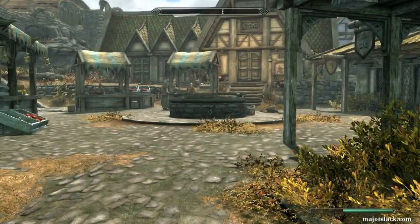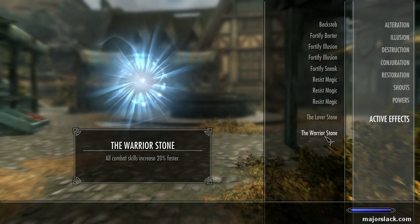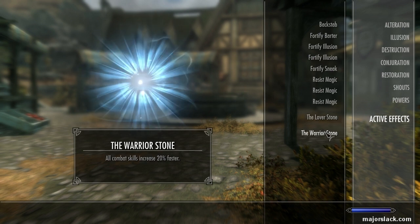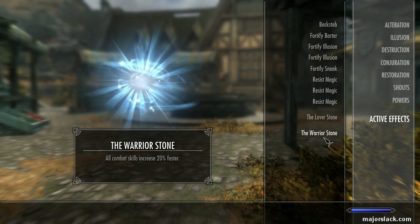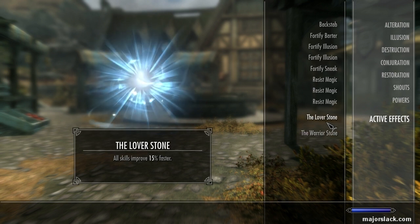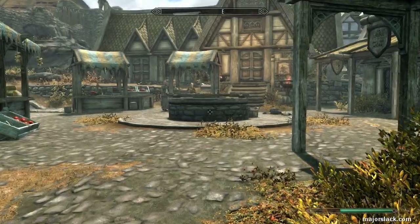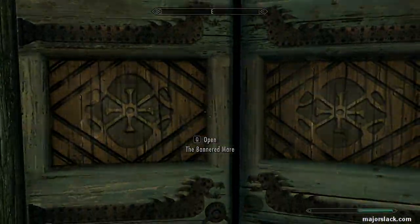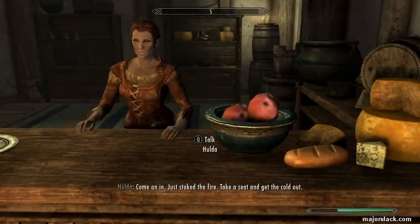OK, so I'm going to be power leveling some smithing here. We have all skills improve 15% faster, and all combat skills such as smithing improve 20% faster, so that's a total of 35% faster smithing leveling. Now we can add on to that by getting the Well Rested bonus, but you're not allowed to get the Well Rested bonus along with the Lover's Stone. That's right — but...